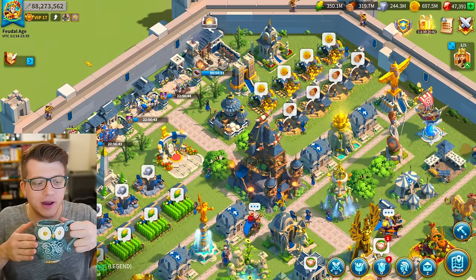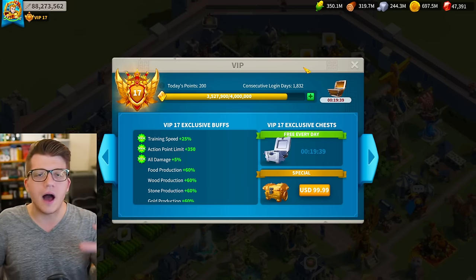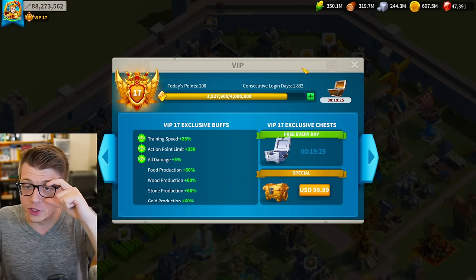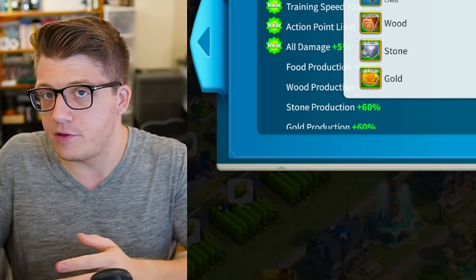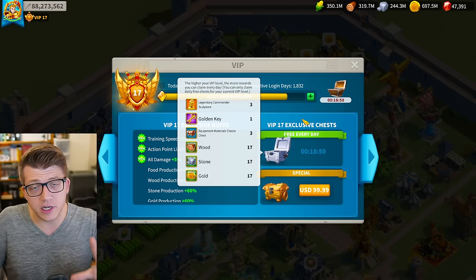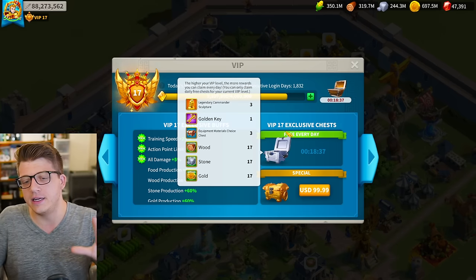The first place we have to start is the VIP system. This is the most obvious place where you're going to get a consistent stream of legendary commander sculptures. If you get three sculptures per day from your VIP chests and there are about 30 days in a month, that means 90 of those sculptures on any given month are going to come from this chest — that is a large majority. We're still going to cover a bunch of events where you can get literally hundreds of legendary commander sculptures, but I want to emphasize this at the front of the video: this is so important.